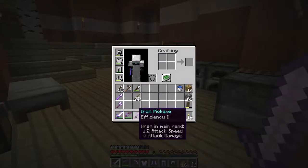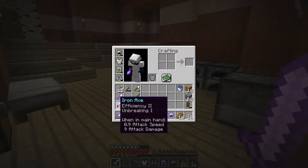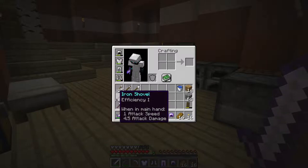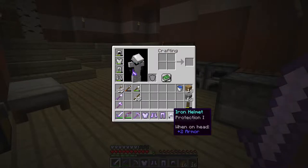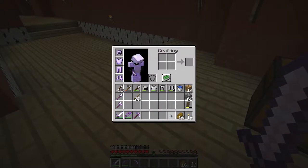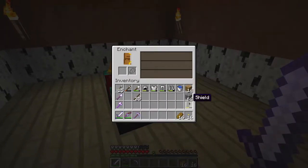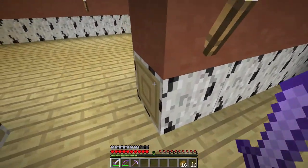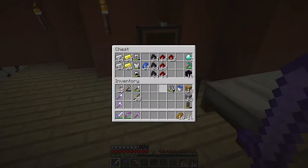We got some decent enchantments, not the ones I was hoping for. Efficiency one on the pickaxe, power one on the bow, unbreaking one on the sword, efficiency two and unbreaking one on the iron axe - probably the best enchantment we got. Efficiency one on the shovel, unbreaking one on the iron chestplate - very disappointed on that one. Protection one, protection one, and protection one. But we got what we got and it still looks really cool. I'm not sure you can enchant your shield - no, you cannot.